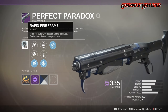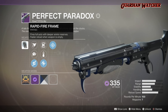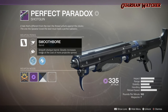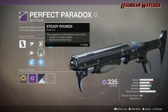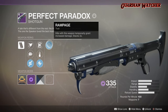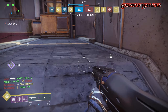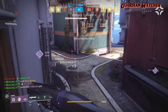As for its intrinsic perk, we have Rapid Fire Frame, which fires full auto with deeper ammo reserves and faster reload when the weapon is empty. For the barrels, we have Full Choke, Rifle Barrel, and Smoothbore. For the magazine: Flared Magwell, Steady Rounds, and Accurized Rounds. The trait is Rampage — kills temporarily grant increased damage, stacking up to three times. Mine has a Void Damage mod for plus five attack, and I put Metro Shift on it because it looks pretty badass.